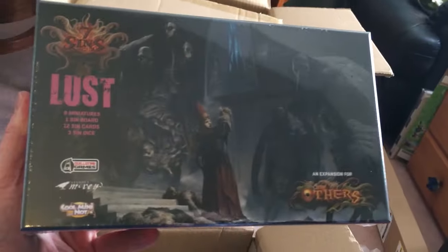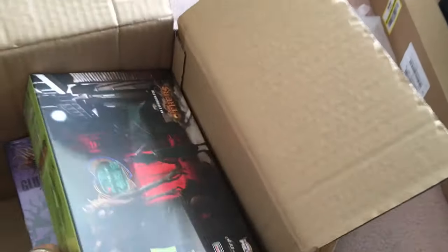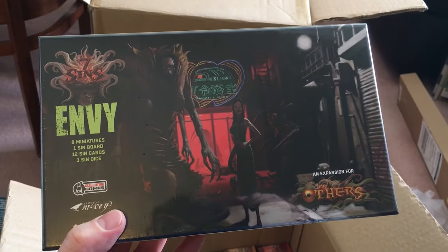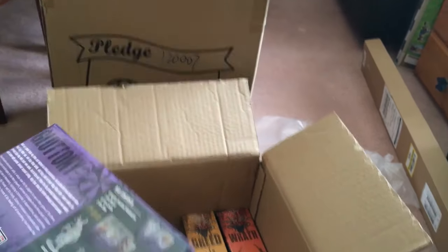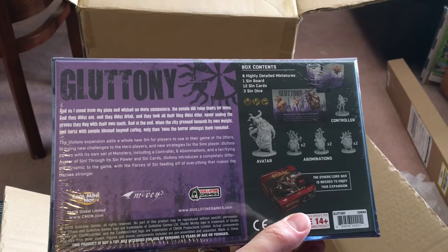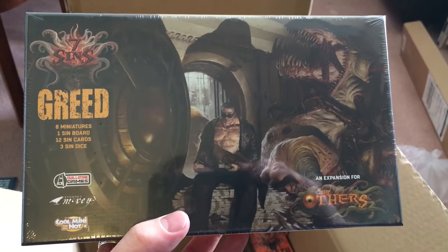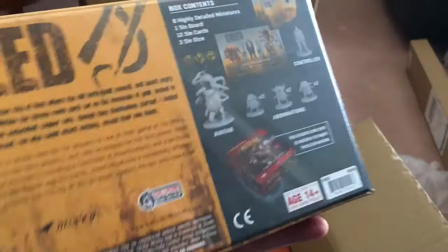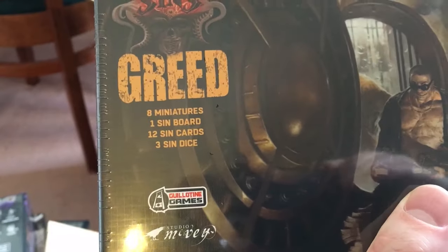On to the sins — the first sin on top is Lust, closely followed by Envy. Okay, remaining sins: we have Gluttony. Greed feels lighter than the others for some reason — that's interesting. The great thing with these is — it wasn't really clear during the Kickstarter — but you get three sin dice in each of these packs, so that's an awful lot of dice.